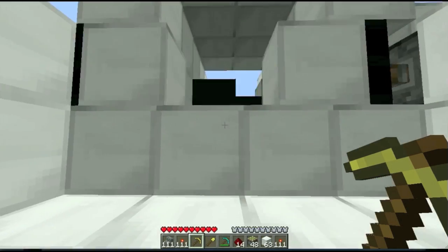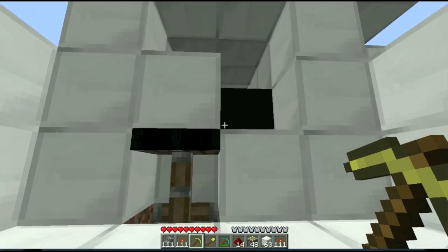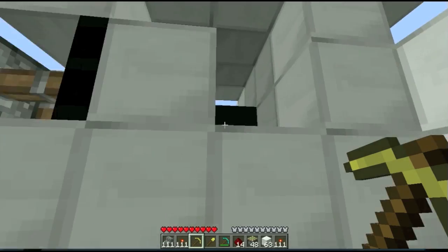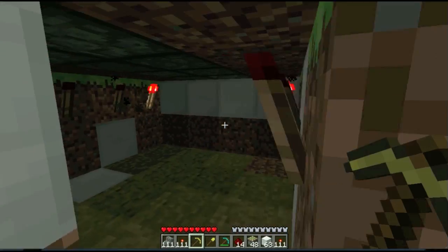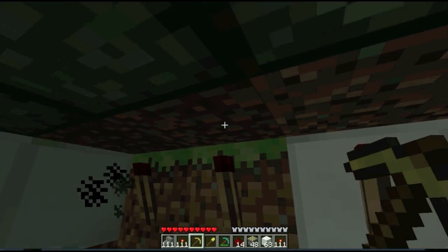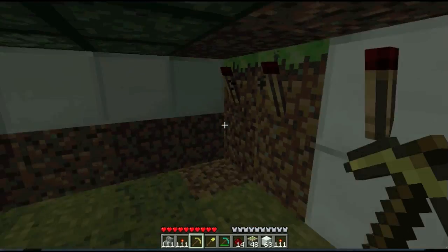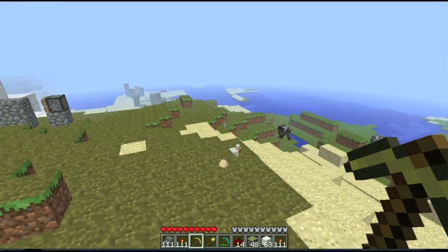This is kind of for Captain Sparkle for his adventure world thing. So these are just sticky pistons doing a really fast thing, like strobe lights here. So above these is the block, and then above that we've got redstone, so it's randomly flashing. And the back side, and the sides,